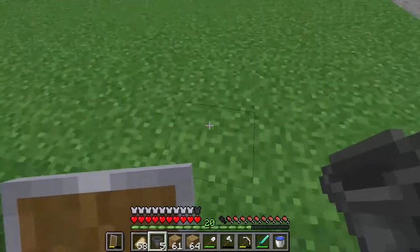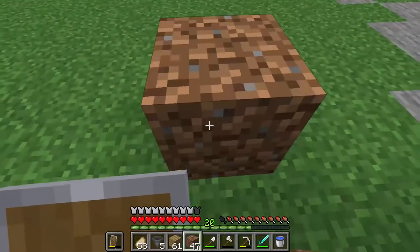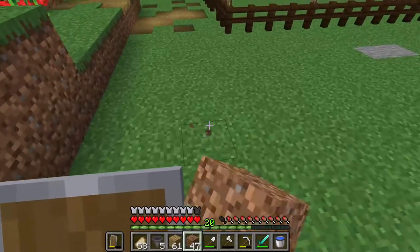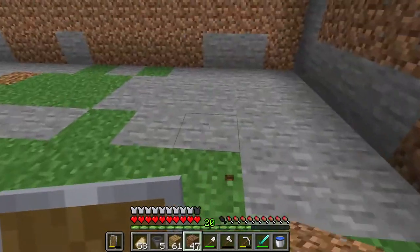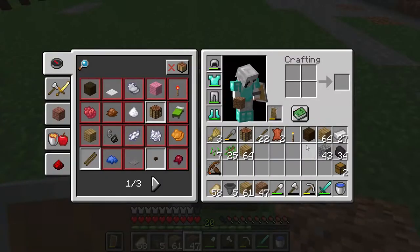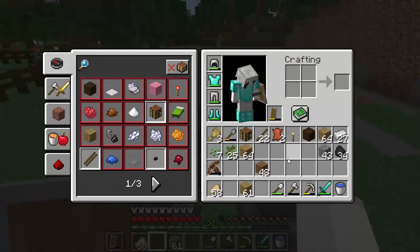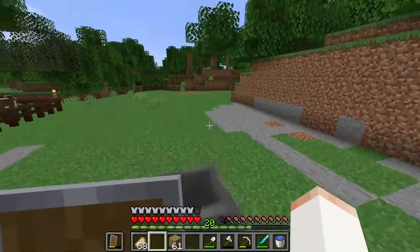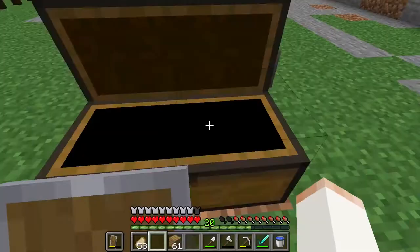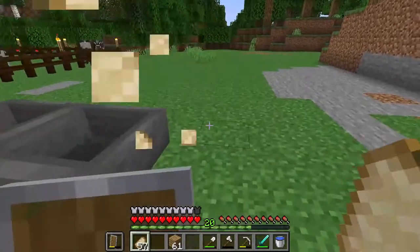To start the farm off we need a chest. This is the collection chamber here - I do need some glass too, I forgot about that. This is where the cows will go to be killed. I don't remember all the design off the top of my head so I'll keep referencing back to it while I build.